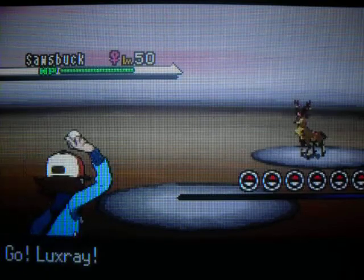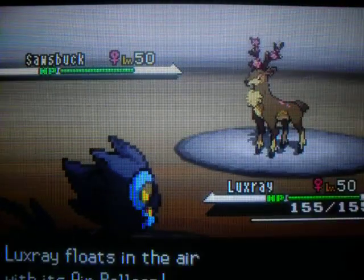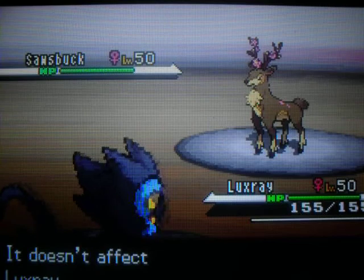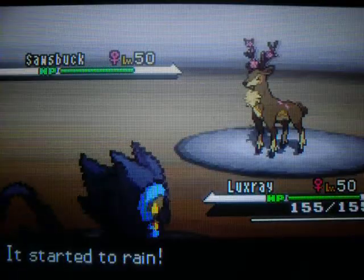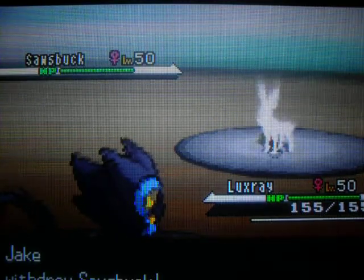Alright, first of all, I sent out Luxray, which I would say is probably my favourite Pokemon — so leave a comment below about what's your favourite Pokemon, because I would just like to know. I then use Rain Dance, because it gives my Thunder a 100% accuracy rate. He also holds an Air Balloon, because as he used Earthquake, which is obviously its weakness, the Air Balloon stops it, which is great.